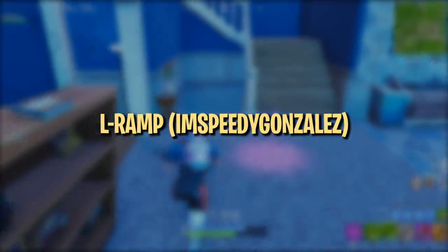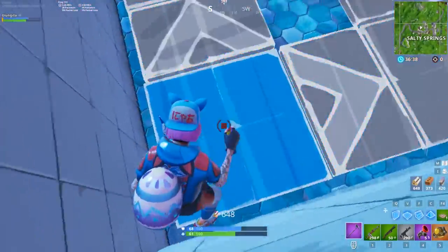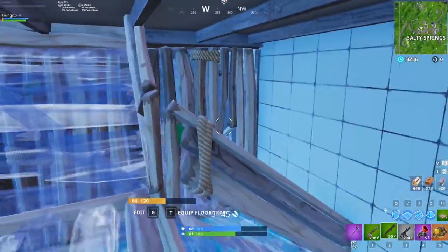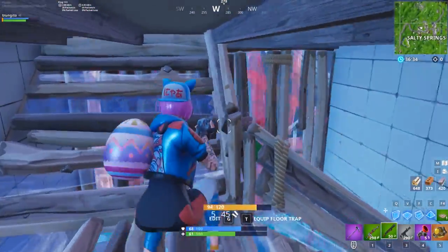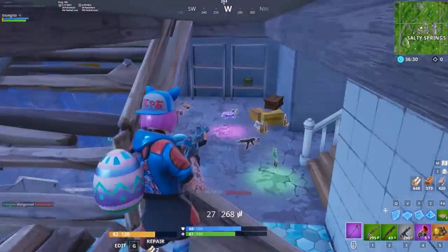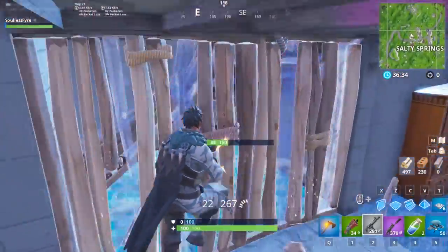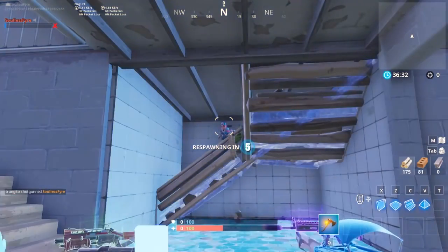The second edit we'd like to show you is the L ramp edit, which we've seen used by Speedy Gonzales. This edit is one of the more unconventional edits and may catch some people off guard. This edit turns your ramp into stairs with railings that you can use for cover while also maintaining high ground, making it hard for anyone to push you and get a good shot at you. Additionally, the edit gives you a good right-hand peek angle you can use while staying within partial cover, allowing you to line up a headshot before peeking them.